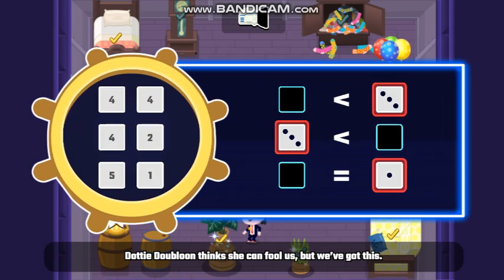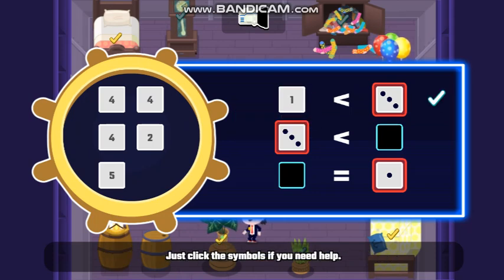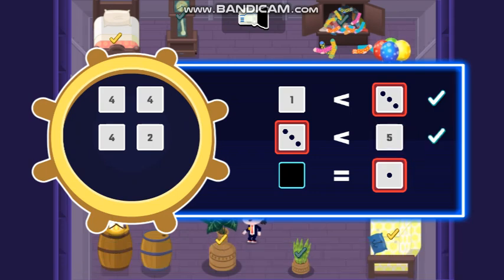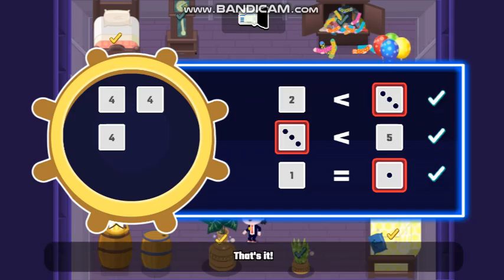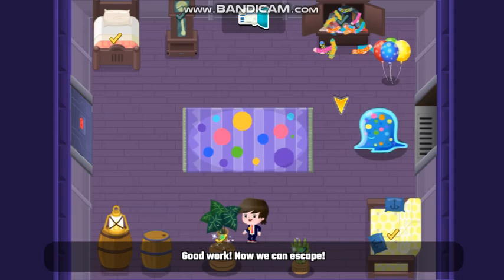Yuzari Di Bloom thinks she can fool us, but we've got this! This time, drag the numerals to the spots where you think they go. Just click the symbols if you need help. That's it! You found the third gadget piece! Good work! Now we can escape!